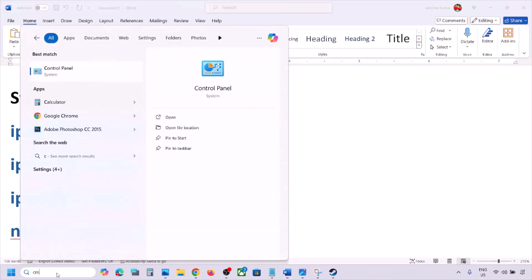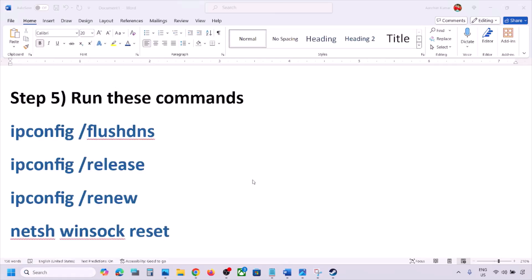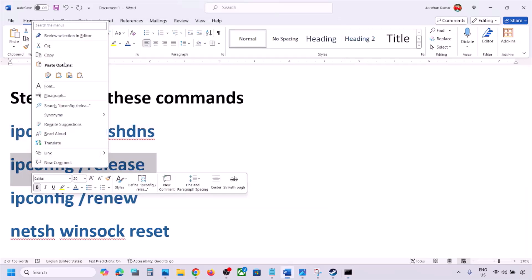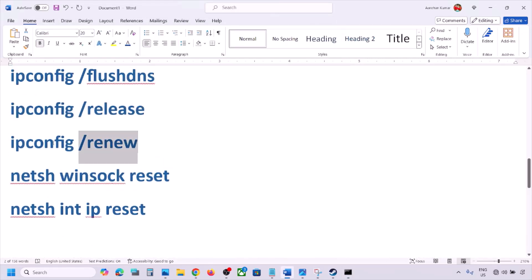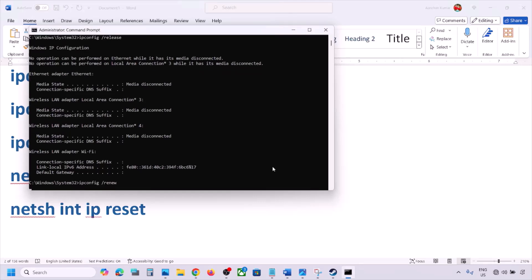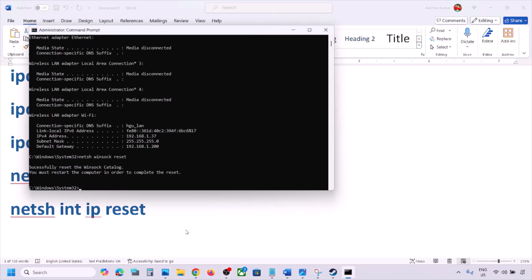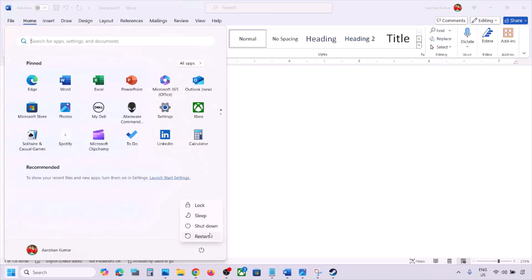If still not working, the next step is to run network commands — these are provided in the video description. Type CMD in the Windows search box, right-click on Command Prompt, and click Run as Administrator. Click Yes to allow. Then paste each command one by one, hitting Enter after each one. Run all the commands provided. After running all commands, you must restart your computer, and after the system restart you can check.